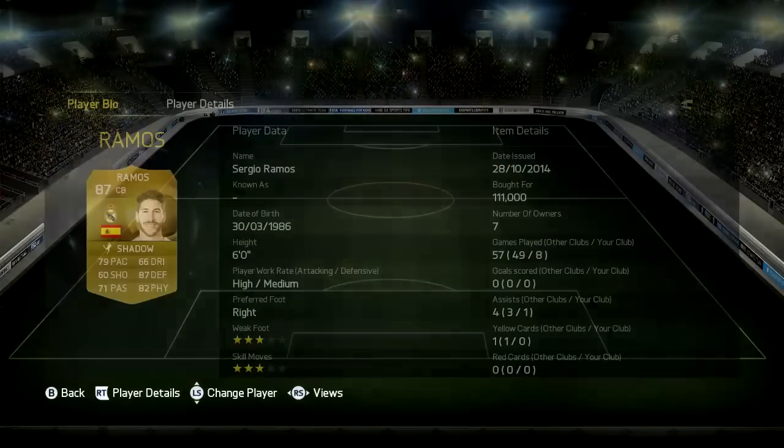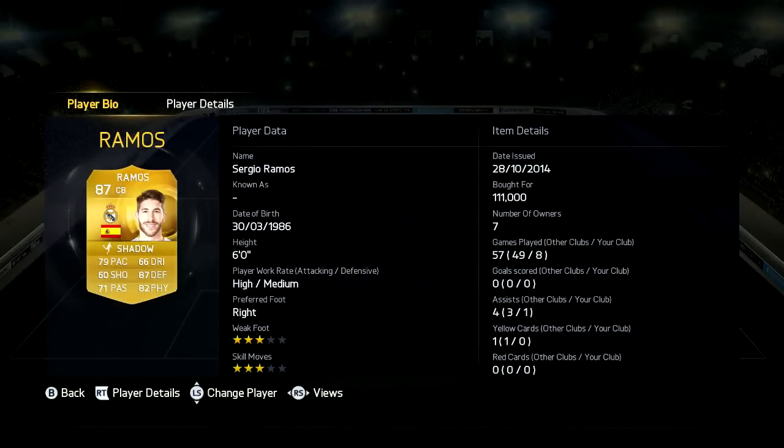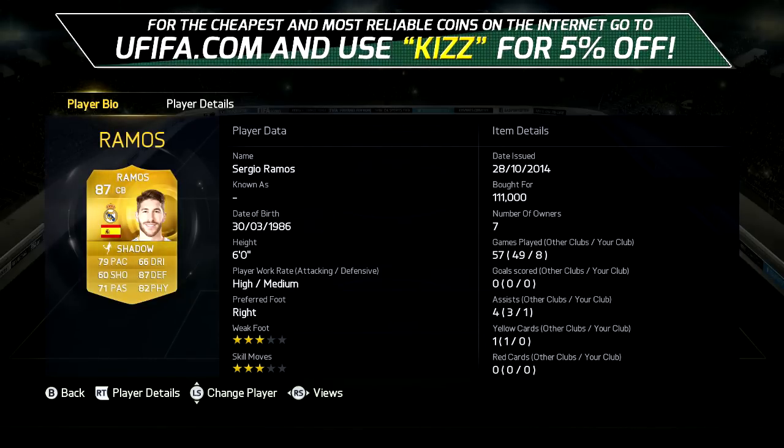Now in the first centre back position, we have Sergio Ramos, cost me 111k, 6'2 high medium work rate, 79 pace, 87 defending and 82 physical. This guy is a centre back and a half. He's so good and he's the best centre back in the game in my opinion as well.